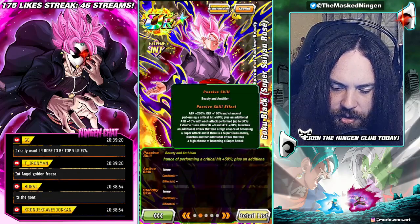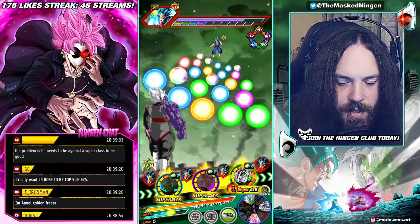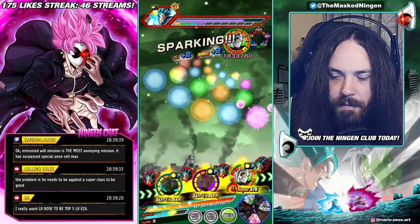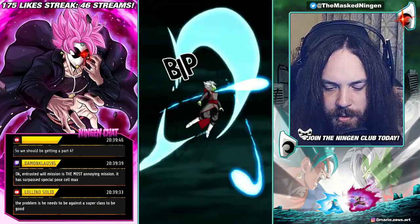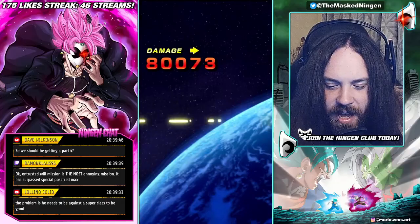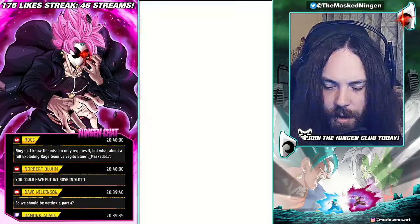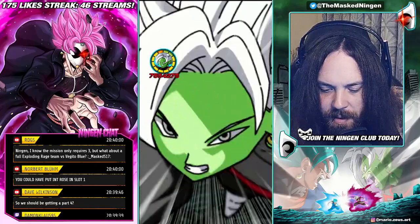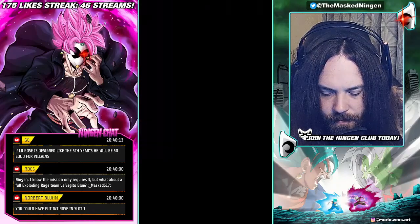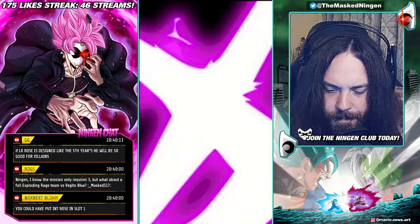Now that we're transformed, he gets the attack that has a high chance of becoming a super even if there is no super class enemy, and then he gets the one that is a high chance if there's a super class. So he still has the potential to do two extra supers from his passive. Once he transforms, one of them is no longer locked behind a super class enemy. But obviously it doesn't really matter for this event in particular because we do have a super class enemy. He's gonna immediately super in slot one, because of course. I could have put Rosé in slot one but I feel like that would be a terrible idea — he's got 800k defense, I don't want to see him getting supered.